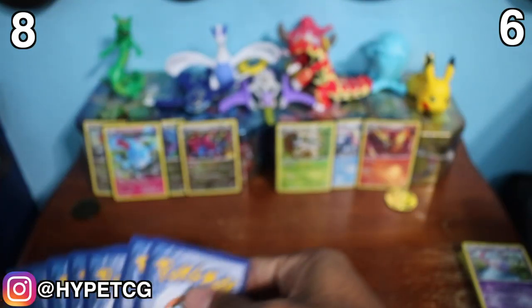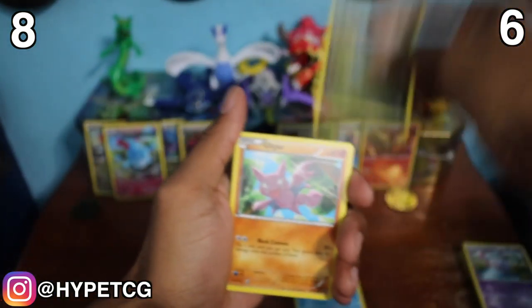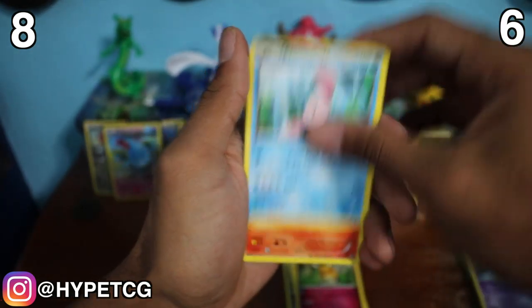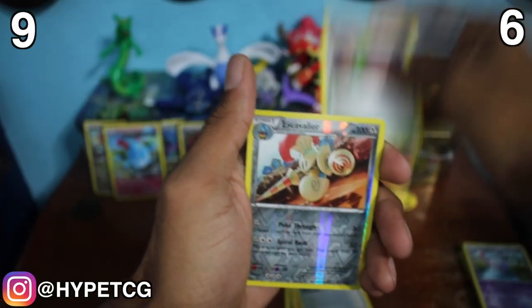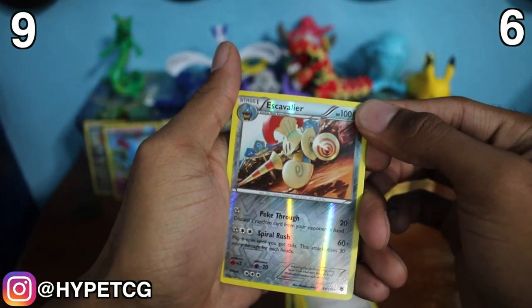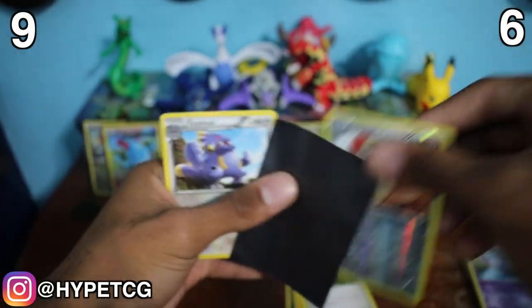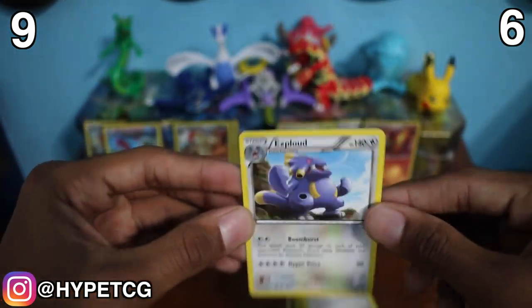Let's go ahead and open up this last pack and see what we can get. We have a Krabby, a Dino, a Gligar, Dedenne, Alomomola, Fletchinder, Roller Skates, Dimension Valley. We have an Escavalier Holo Rare right there — one more point for the Dragon side. And we have an Exploud Non-Holo Rare right there.